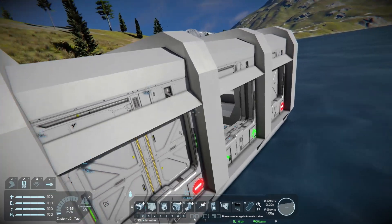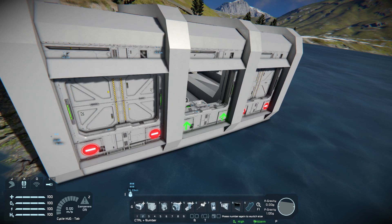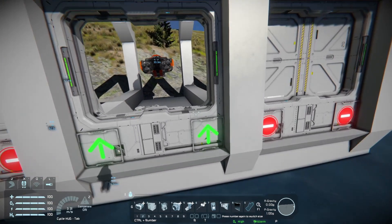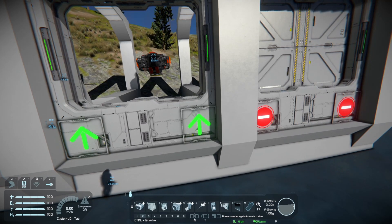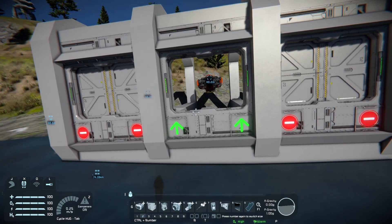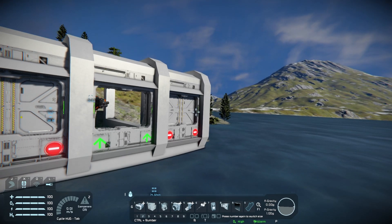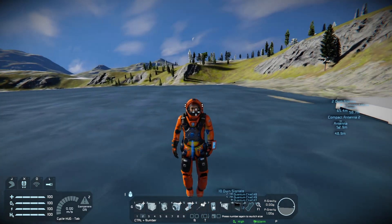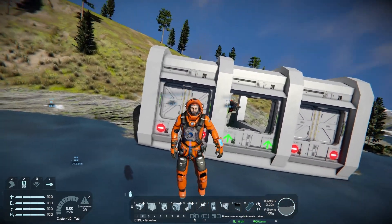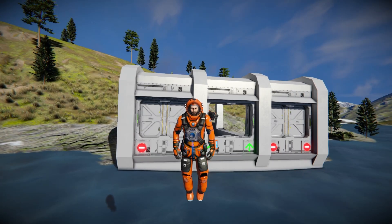But yeah, that is the action relay — a really cool and very simple block. Hopefully that all made sense and you'll be able to use them in your builds. Let me know in the comments what sort of things you could use these action relays for. I've shown you how to use them for opening base doors, but what would you use them for? That's where I'm going to end today's video. Hopefully you enjoyed and learned something about action relays. As always, my name is Condom Chief and I'll see you all in the next video. Bye.